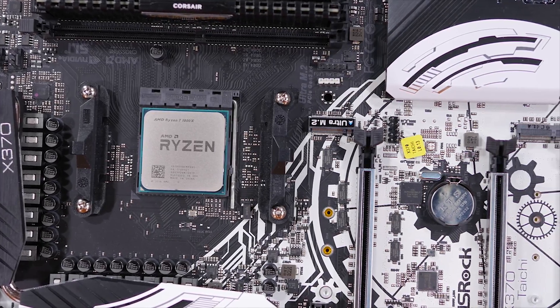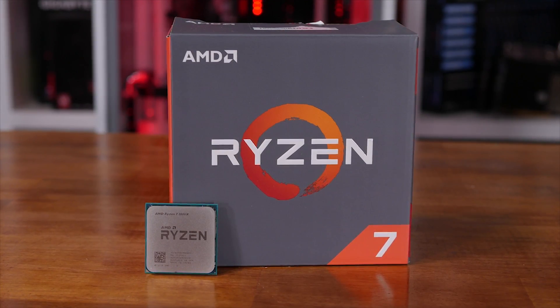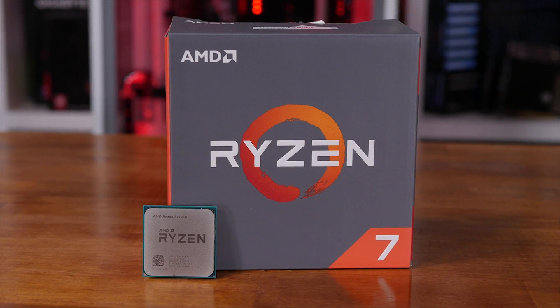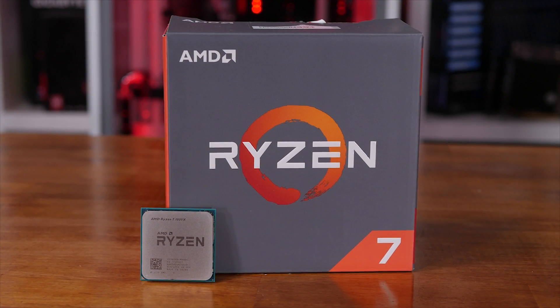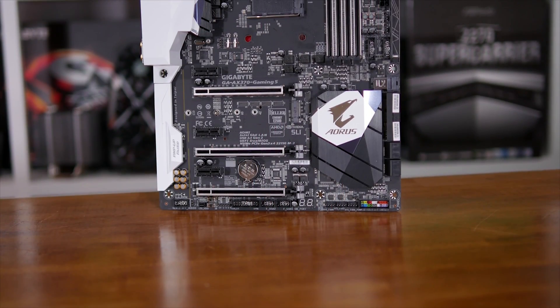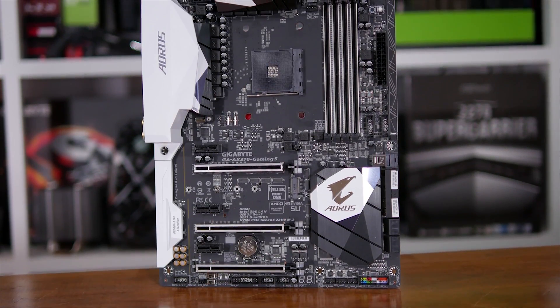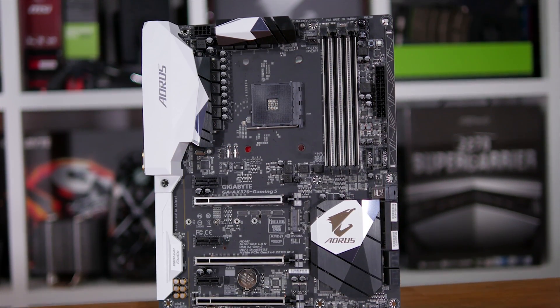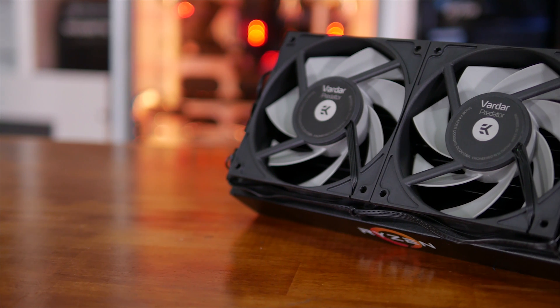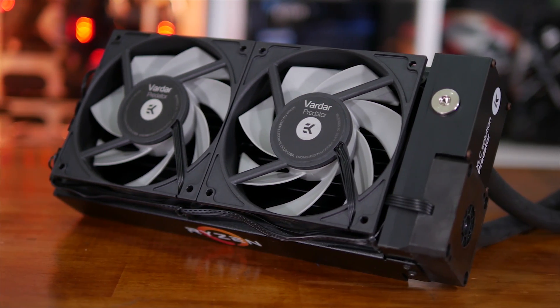Before we jump to the results, please note that both the Ryzen 7 1800X and Core i7 7700K processors were locked at 4GHz with any kind of power saving or turbo boost type features disabled. So basically the Ryzen 7 CPU was overclocked and the 7700K was underclocked, though I only compare the Intel CPU's performance in Battlefield 1 and a single Rise of the Tomb Raider test. Both CPUs were running with DDR4-2933 memory.